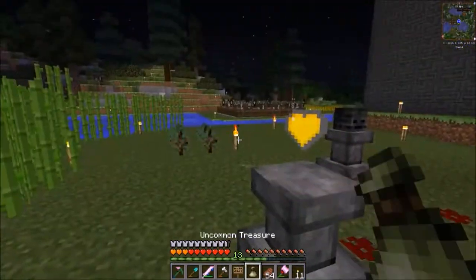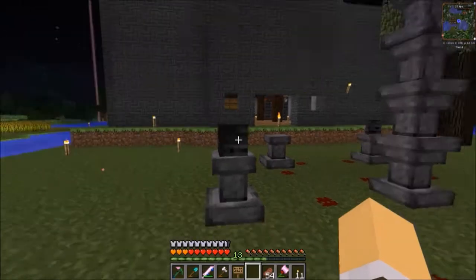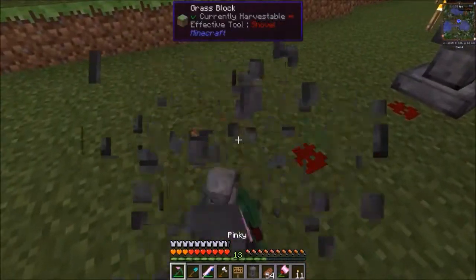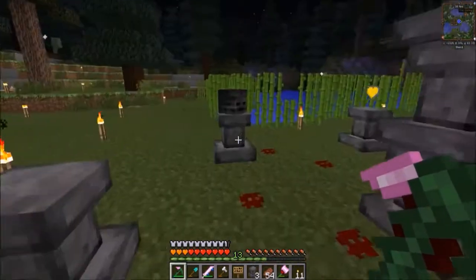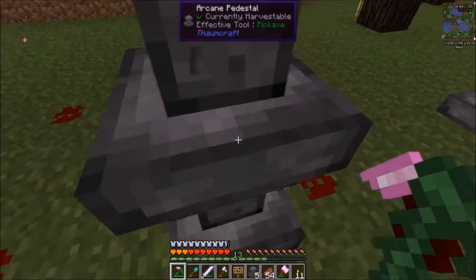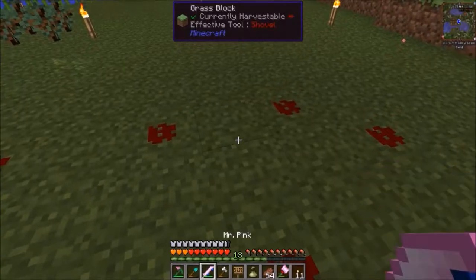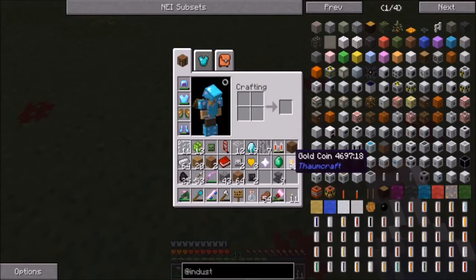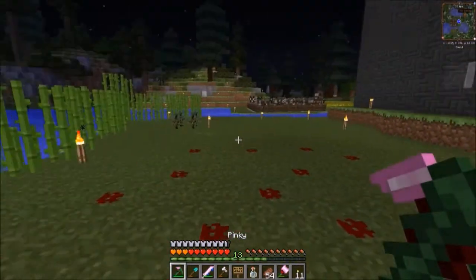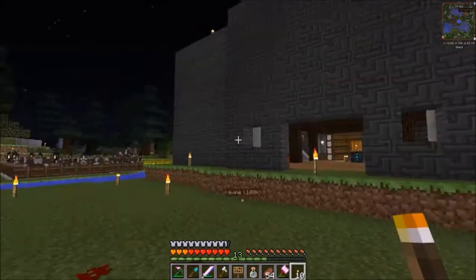An uncommon treasure popped out of there — 10 coins, an emerald, random. We can take these. What are these, just random pedestals? Yoink. There's stuff in these too — treasure, potion of poison, more coins. There's my other skull — don't lose that. Okay, well thank you very much. Like, comment, and subscribe.